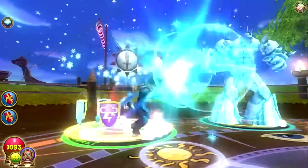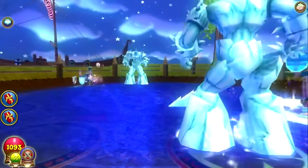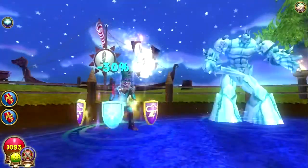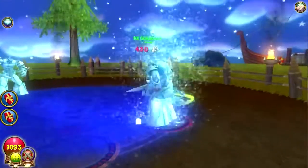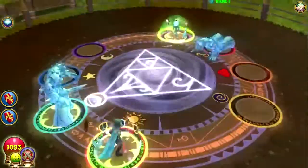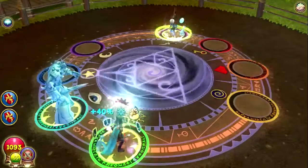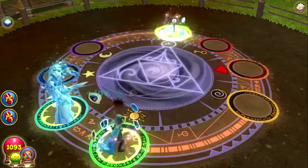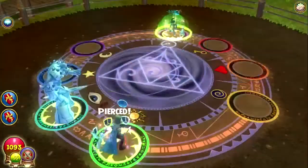I can't seem to find my ice bird anywhere — this is the best thing I can do at the time, so I'm just gonna go with it. And it heals the minion — awesome. I mean, it should have dealt 51 damage. What does he do? He wands off the weakness.